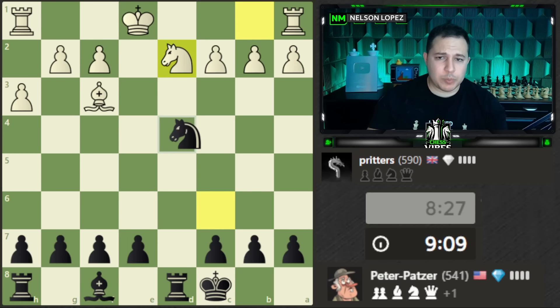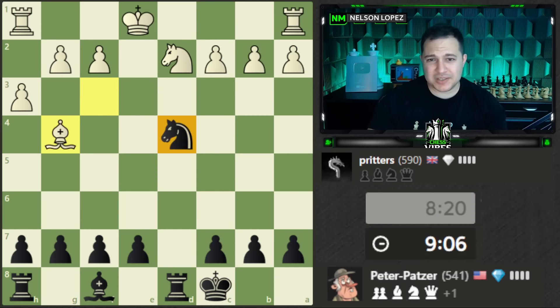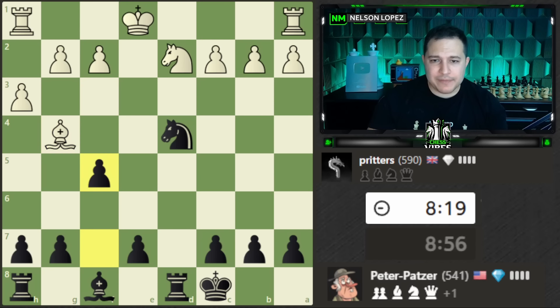We'll go knight to d4 — attacking the bishop, threatening another trade, also threatening the fork, and it's a nice central square for the knight. Bishop check — how do I deal with this? I could move to the side, but then white has time to defend. Or I could play f5, which blocks the check but also attacks the bishop, and I still have the threat over here. Much more difficult for white to deal with.